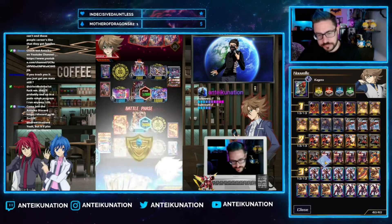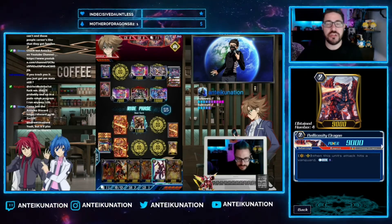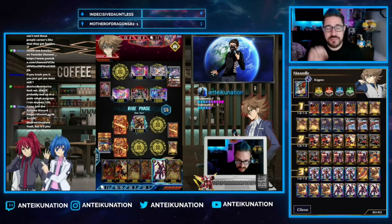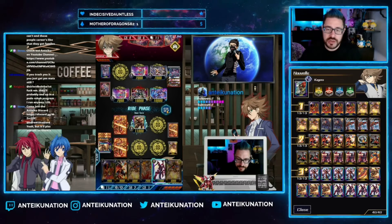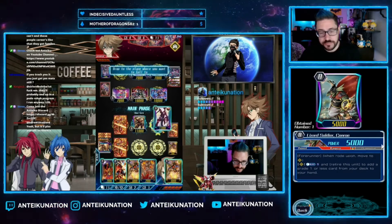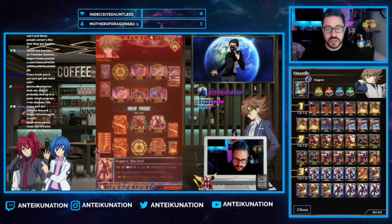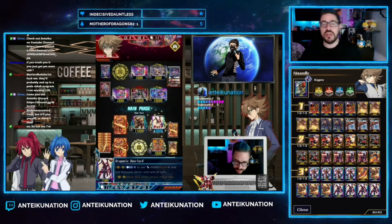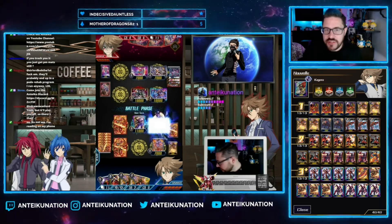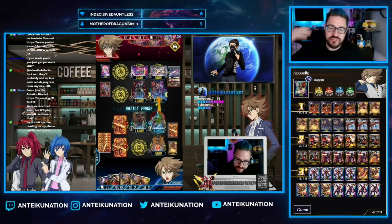We are running four copies of Bellicose Dragon. On vanguard or rear guard, when this unit's attack hits a vanguard, you may counter charge — unflipping damage used to pay costs like Conroe's ability. The combo works about 90-95% of the time: on turn two I ride into Striken, activate Conroe's skill — CB1 to get the PG — then draw Bellicose on rear guard, smack their vanguard, and get the damage unflipped. So I get my PG for free and set up for turn three where I'm gaining power and a crit.